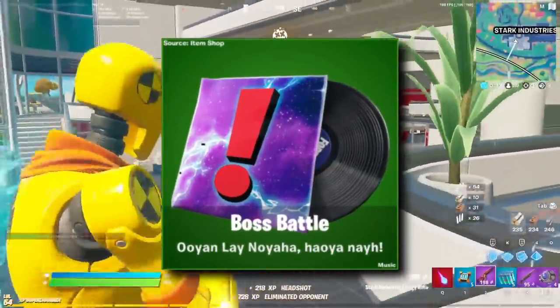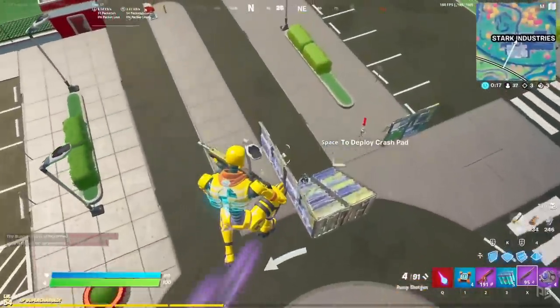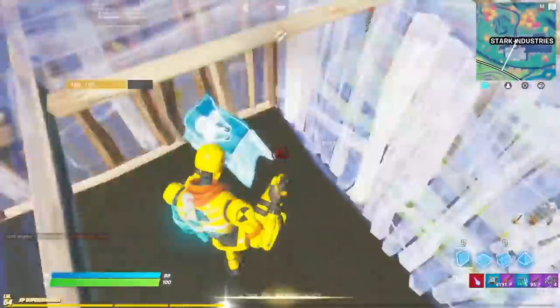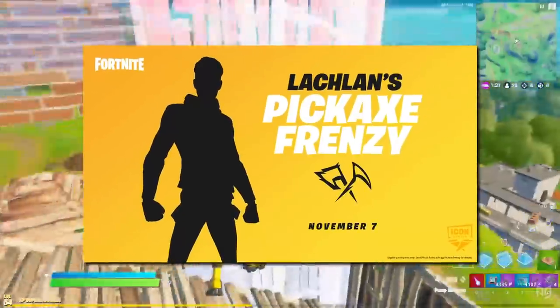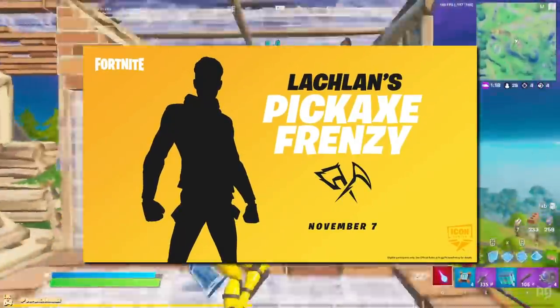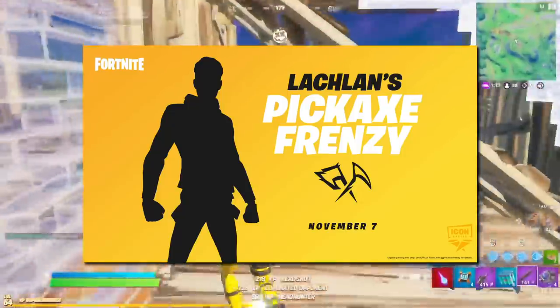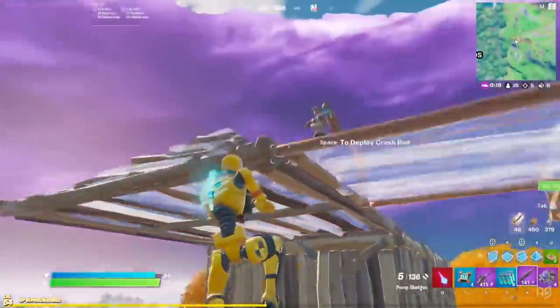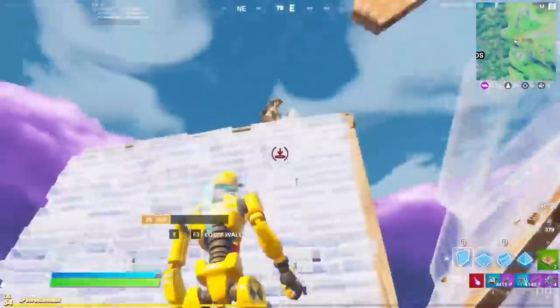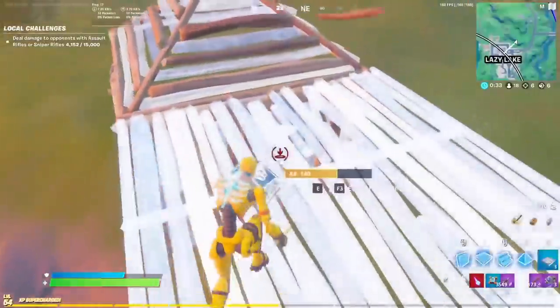There's also a new music leak called Boss Battle — and oh my goodness, is this just a meme or what? There's also the new Lachlan icon skin. Epic did an oopsie and left it in the files as an MP4 for literally anyone to find and play without having to do any work at all. We're not going to show the skin video out of respect for Lachlan. Rumour has it he's showing it off in a stream for the first time, and we really don't want to take that away from him.